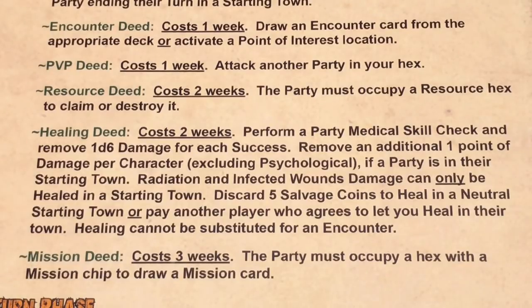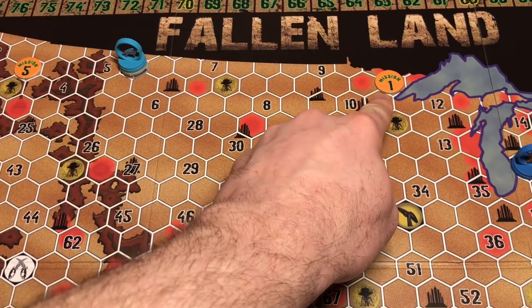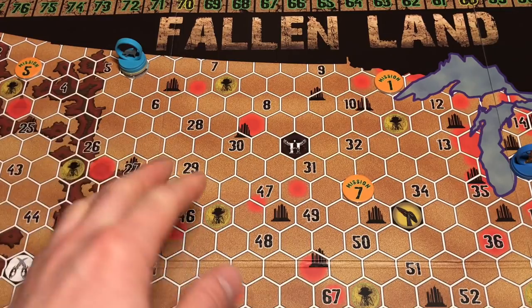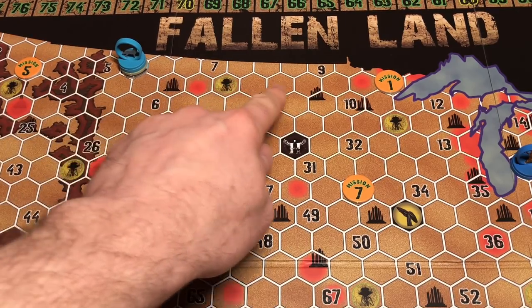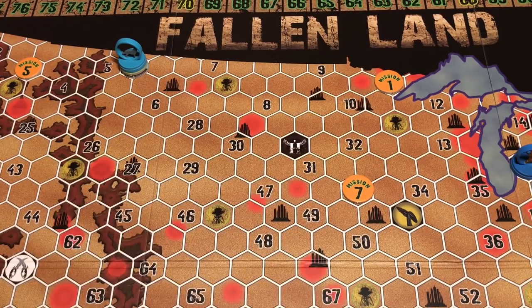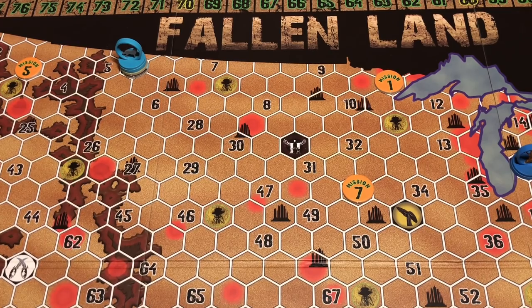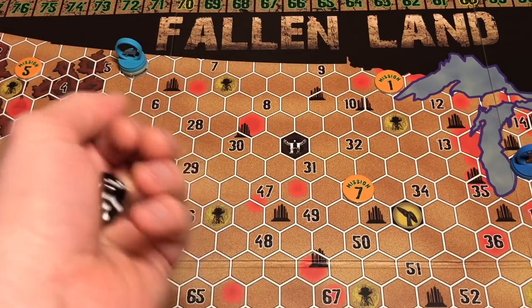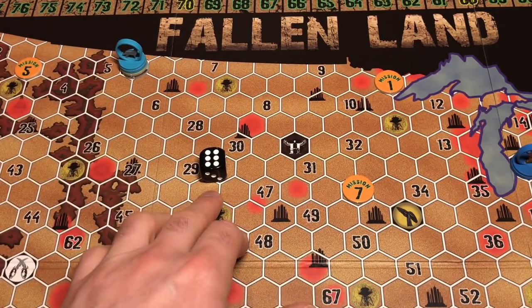Let's take our first party exploit phase. I've panned out to show you my plan — we're here, and our goal is going to be going over to get mission one. We don't have to do them in order, but I think this is our best plan. We might gain some things on our way to the mission point. We're going to take a movement deed first, costing us one week. When you do a movement deed, you roll a d6 and add movement bonuses. Right now we have our Enigma van, which gives us plus two to movement. We roll our d6 and got a six — we're going to be moving a lot!